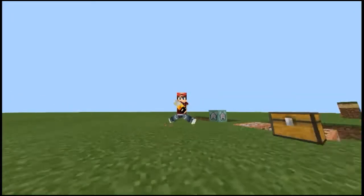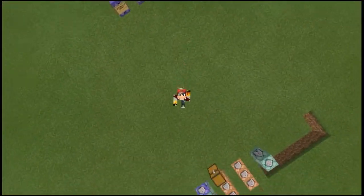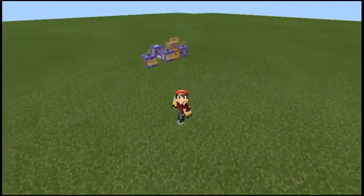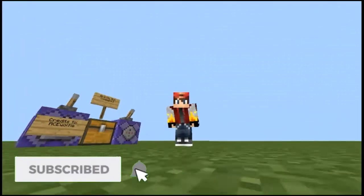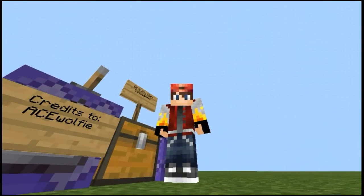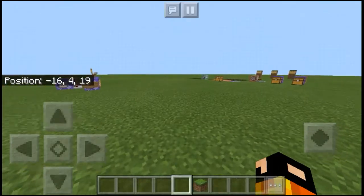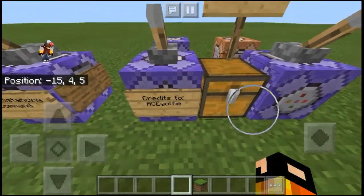Hey guys, welcome back to another video. Today I'll be showing you guys how to make a gravity gun command in Minecraft Pocket Edition. Credits to Ace Wolfie for this creation — I'll leave his channel link down in the description. For this creation you just need four command blocks and two comparators.